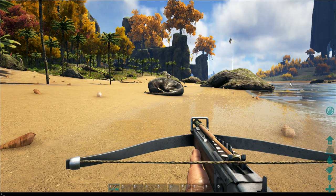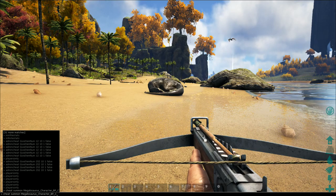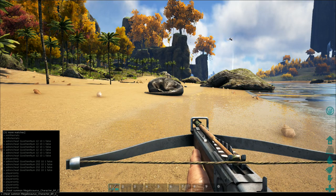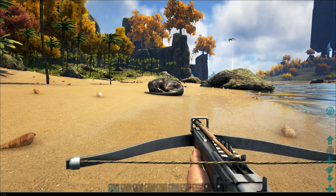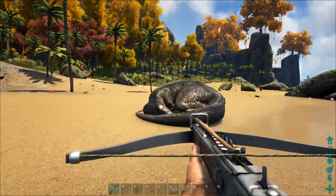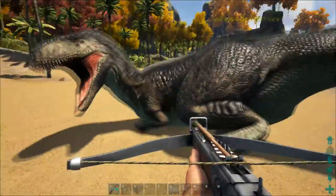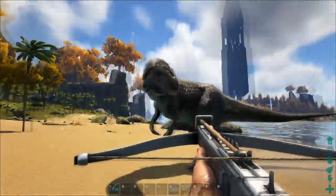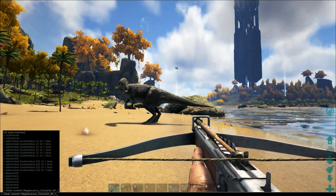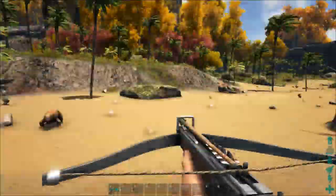Taming a Megalosaurus can be quite simple. For those of you playing on single player or as an admin on a server who wish to spawn one in, the admin code is: Cheat Summon Megalosaurus_Character_BP_C. To tame these guys you simply just use your form of tranquilizing them, whether it be a crossbow or a long neck rifle with tranq darts. As you get close to them they do wake up. It is on players only so he is frozen, but if I unfreeze him you can see he walks really slow because of the sleep debuff.